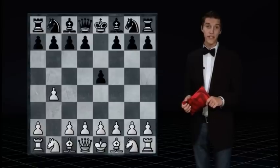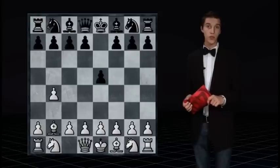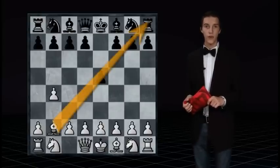Many mean that b4 is a bad move since it doesn't take control over the center or open up for the white pieces, but that is actually not quite true, because it opens up for the bishop, which after bishop b2 takes control over not only the center, but the board in general.